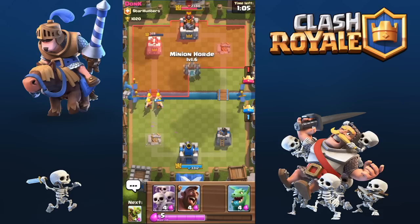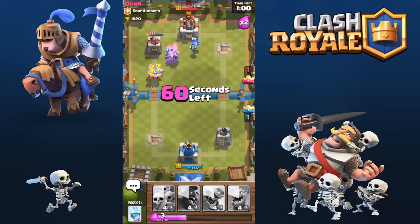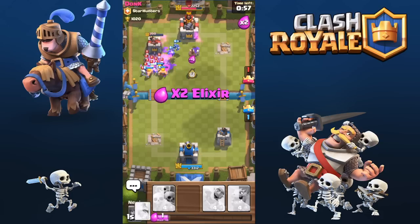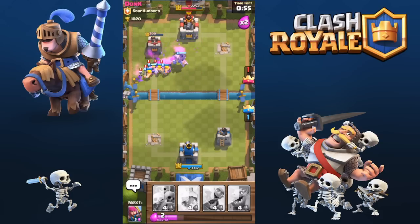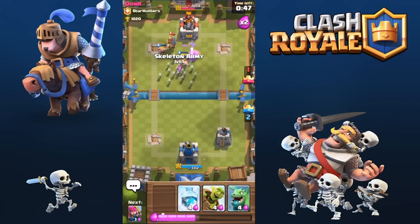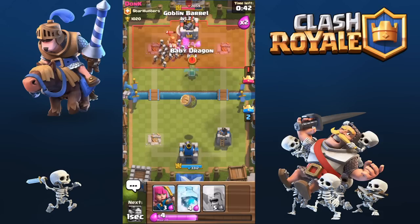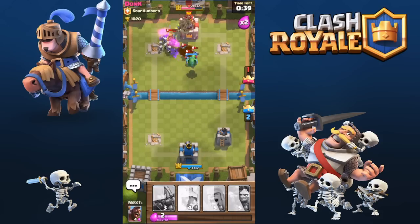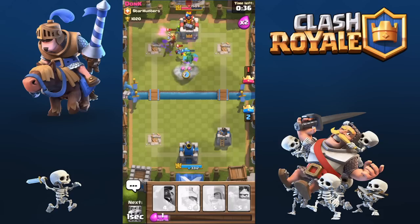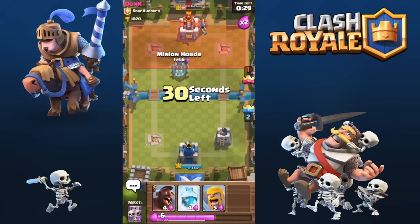I thought minions weren't that strong but I was wrong — I'll be using them a lot going forward, maybe they'll be one of my top cards. As you can see, I destroyed the second arena tower. The skeleton army is also really good to distract and deal damage to the prince, giant, and hog rider.